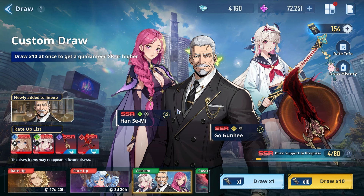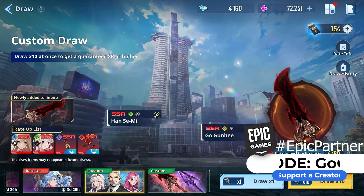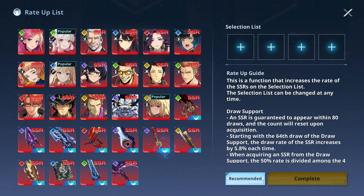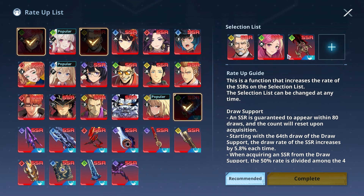What we mainly care about is the new Custom Draw banner - we have three brand new additions and some of these are very good. Are you in need of a stronger character or more damage in guild boss? Picking up some of these characters or weapons that have been added will increase your DPS tenfold. The brand new characters are Go Gun He and Han Semi, and the newest weapon is the Demon Daggers.